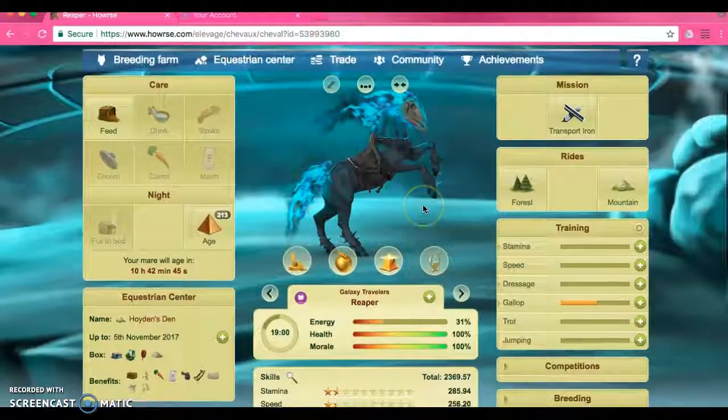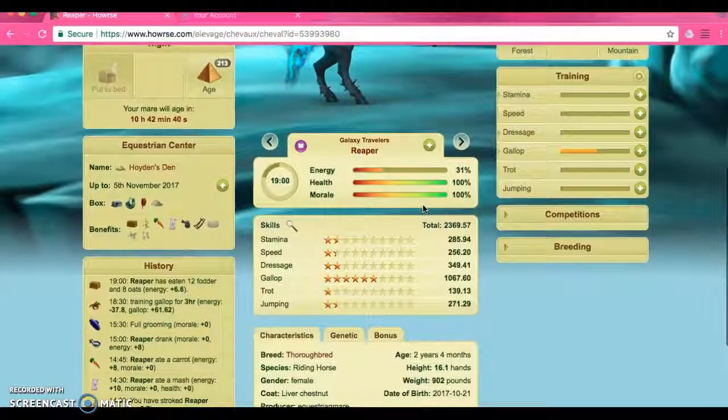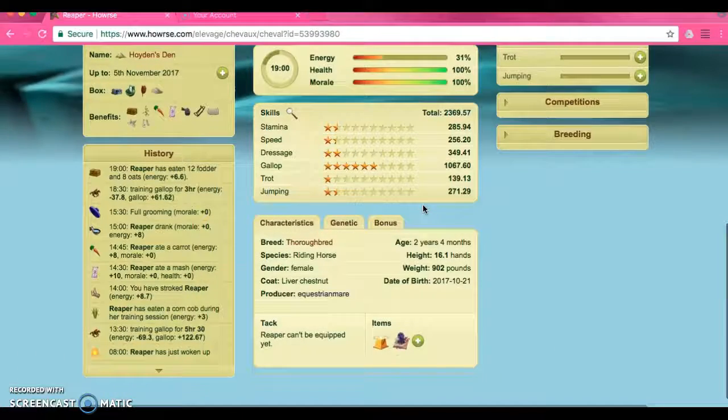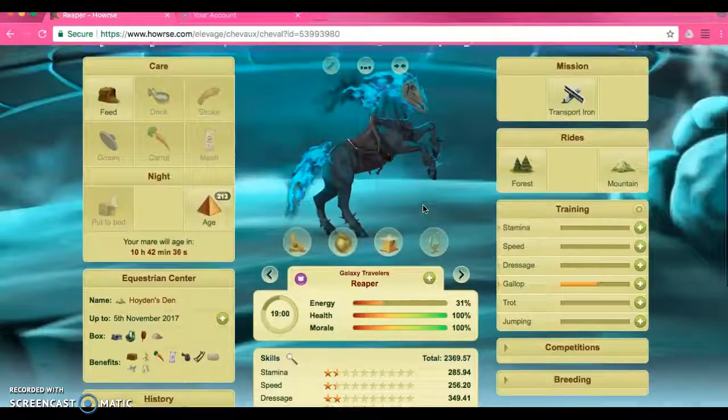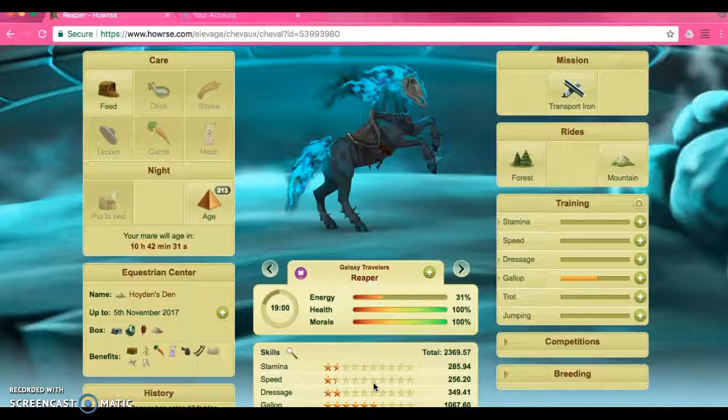So in this game basically you care for your own horses. You can breed and train them and put them in competitions against other players. My horse right here is named Reaper and she has a special coat on, and I will show you what an average horse looks like in a minute.